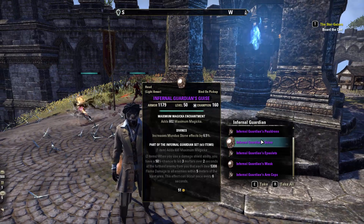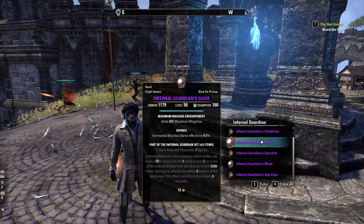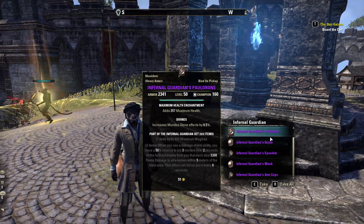Inferno Guardian adds max magicka, and whenever you use a damage shield ability you have a 50% chance to lob three mortars over two seconds at the furthest enemy from you, dealing flame damage to all enemies within five meters of the blast area. This can occur every six seconds.